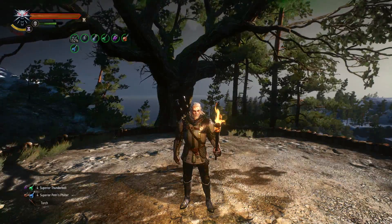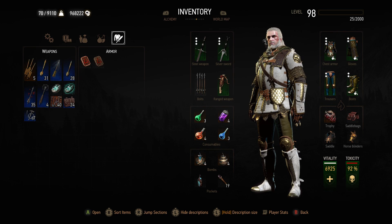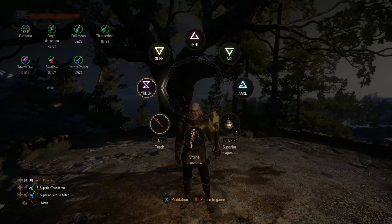We want to max out our toxicity — it's at 189 now. Let's take a look: before our sign intensity was 271, currently it is 510. We almost doubled our sign intensity. You can see how massively powerful Euphoria is — it's probably the best mutation in Blood and Wine because not only does it help with sign intensity, it also helps with damage from swords. Now, if we remember our Grandmaster Griffin gear set bonus — once inside the Yrden trap, sign intensity increases by another 100%.